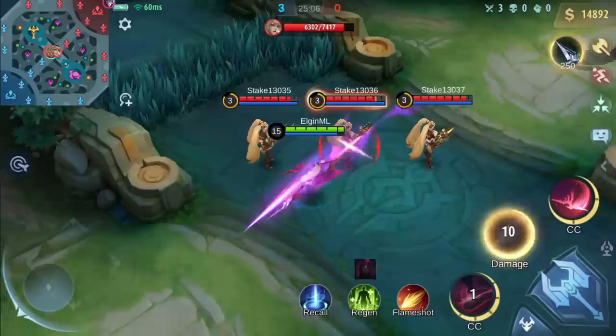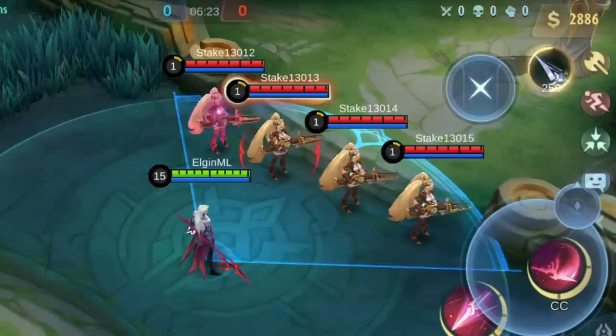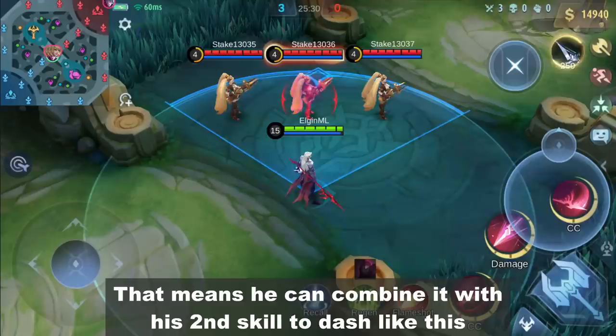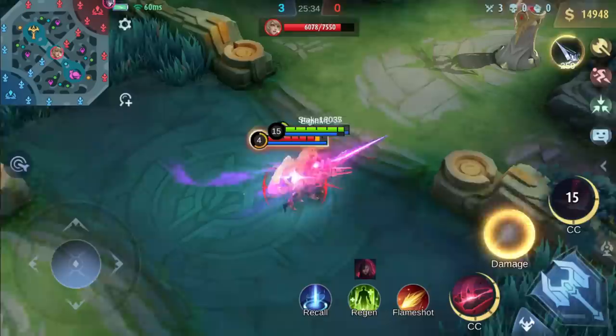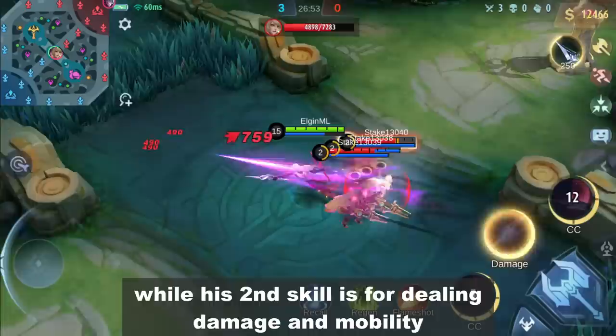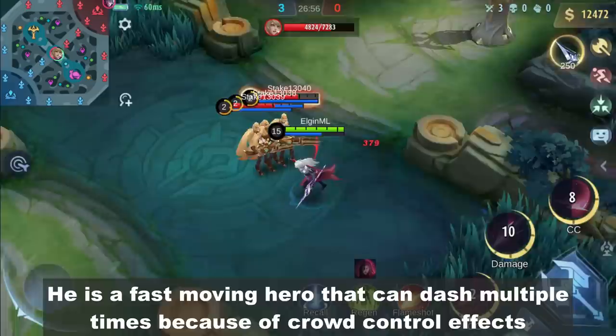Now let's move on to his ultimate. Arlott leaves his spear while moving enemies toward his right side. You can use it to move enemies across walls. And because it's a displacement skill, enemies will also be marked. That means he can combine it with his second skill to dash like this. So basically, his first and ultimate skills are used to place marks while his second skill is for dealing damage and mobility.